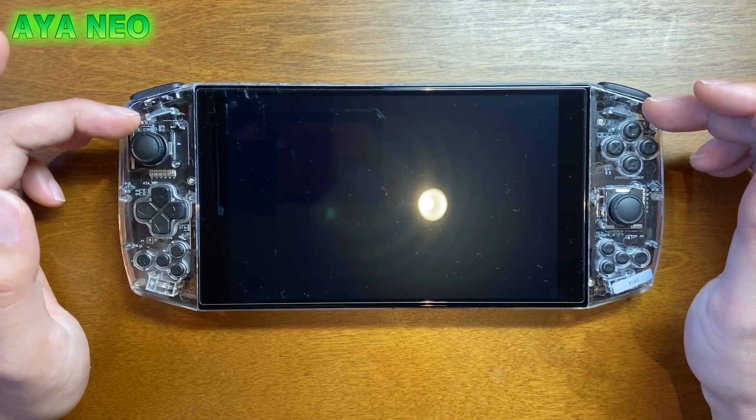アナログスティックですね。アナログスティックは多分RG350Mと一緒だと思う。柄が一緒やもん。ちょっとだけ硬いかなって思う。だからこれ平行軸のやつですね。旧型のやつか。こうなってますね。旧型。